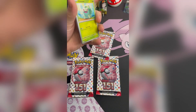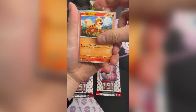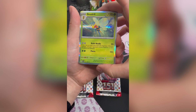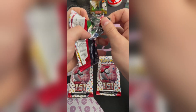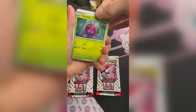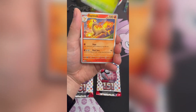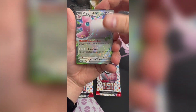It's probably my favorite set since Celebrations — at least I've had the most fun opening it. So we've got a Geodude, Golduck, Scyther, Bill's Transfer, Squirtle, Graveler, and a regular Holo Beedrill. Now I've pulled a couple of the illustration rares as they call them now. I've pulled the Charizard, I've pulled the Venusaur, the Squirtle, and we get a Wigglytuff EX.